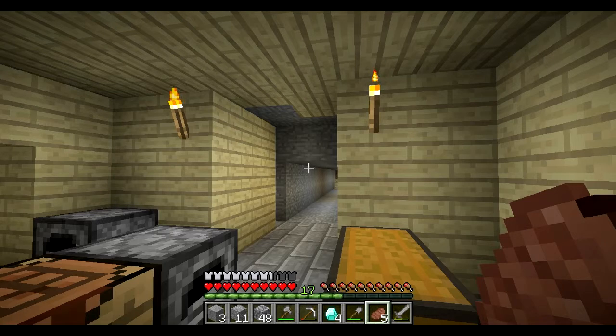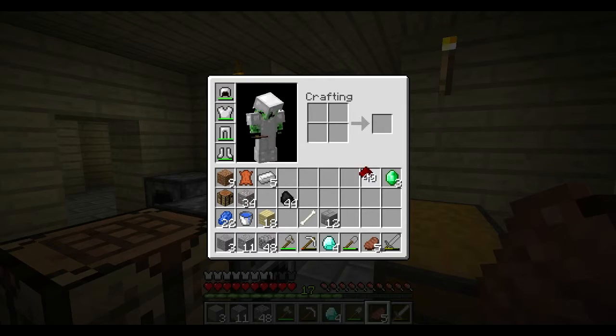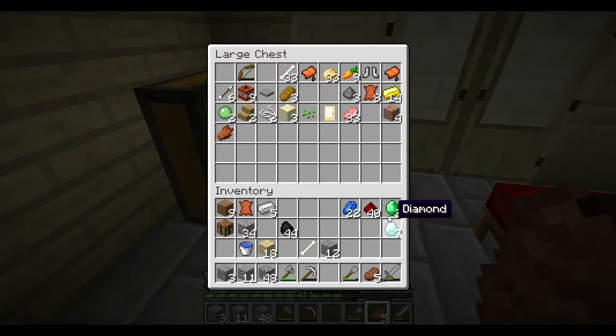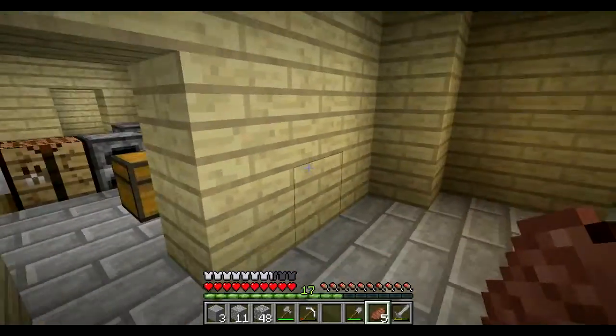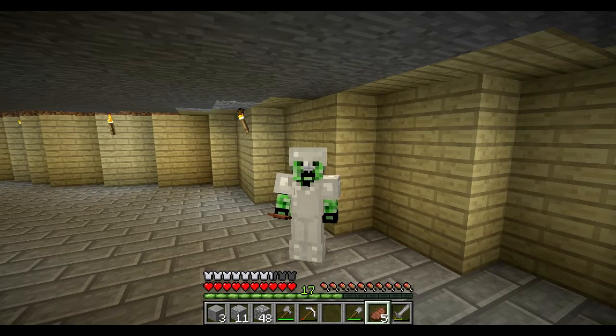Okay guys, we made it back home safe. We found three emeralds, four diamonds, and a lot more stuff. We got more diamonds stored here — it's pretty awesome. If you did enjoy this episode please hit the like button and subscribe if you're new. Let me know what you wanna see — if you wanna see more factions I could do that, but I don't really know the point of playing factions yet, I'll figure it out. Thanks for watching guys, later!